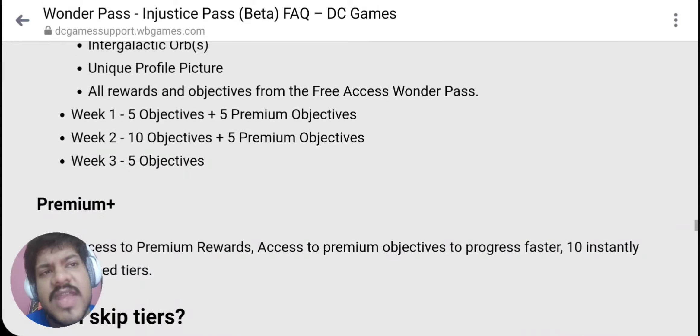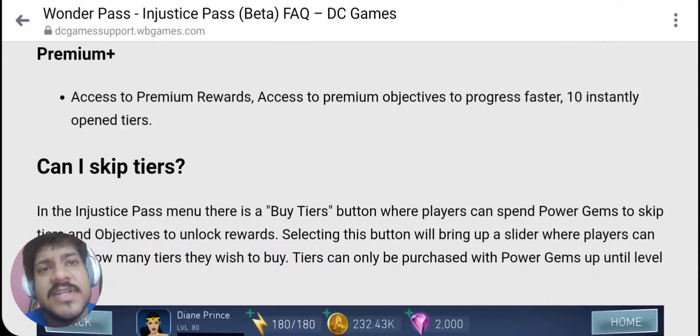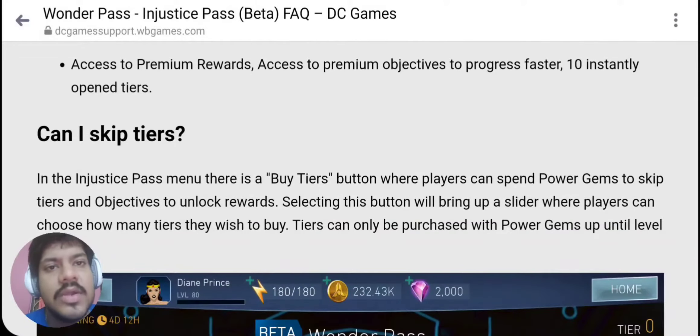You get profile picture or reverse objectives from the free access Wonder Pass, and additional 10 premium objectives with the premium pass. Premium plus gives an additional 10 instantly opened tiers. Is it worth it? That remains to be seen. If you're able to complete all the objectives within the three-week duration and you're receiving the same rewards, I don't believe premium plus is going to be worth it if you reach the final tiers. But if you can't complete everything, that's a different scenario.